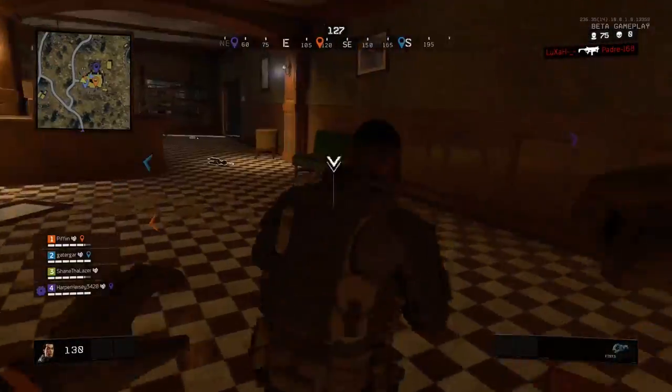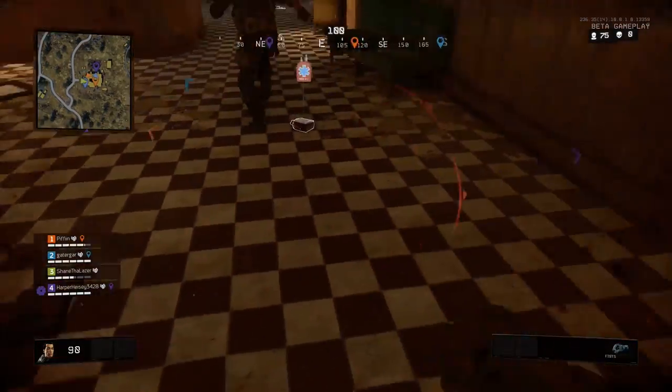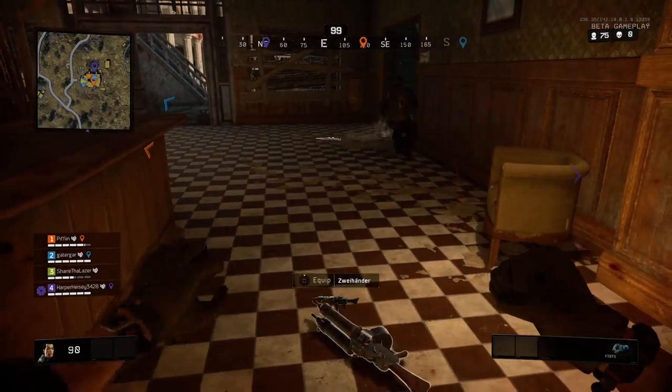Hey guys, it's Channing from Luigi Gaming, and in this video I have some mystery box gameplay in Blackout. I wasn't entirely sure if this was in it, but my friend actually discovered it while we were playing. We landed at Asylum where there are zombies.